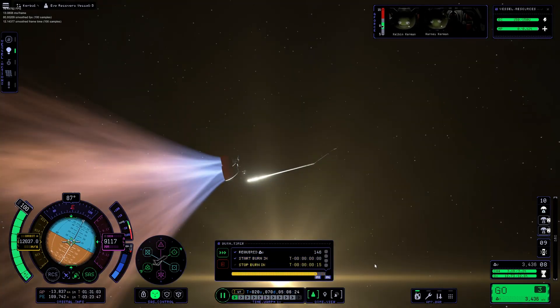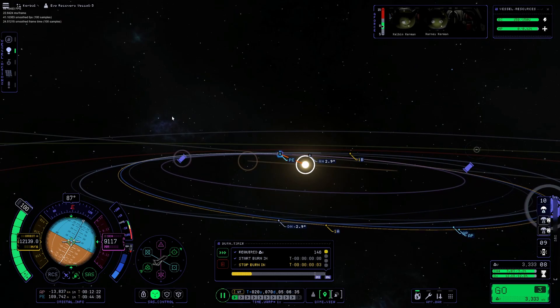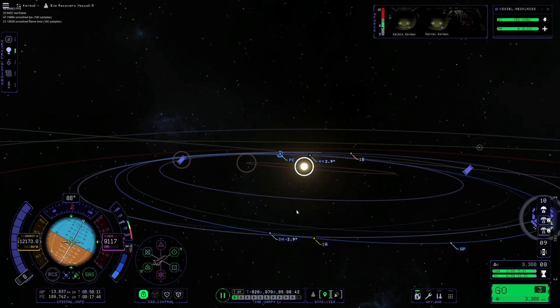Here you can see me perform a correction burn to intersect Kerbin's orbit line so I can get a better chance at an encounter.